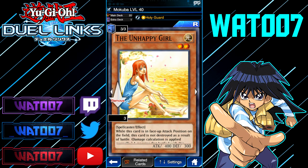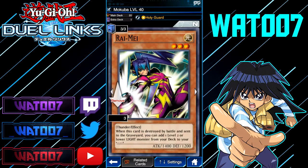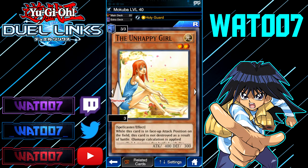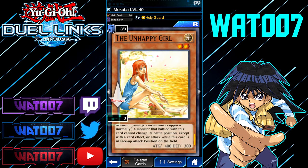You could run 1 or 2 Unhappy Girls, but it's going to be really difficult to farm with this, so run 3. Run 3 copies of Raimei as well, because you can search out Unhappy Girl a lot easier. I'll show you in the description below the video how to get each of these cards from each set.